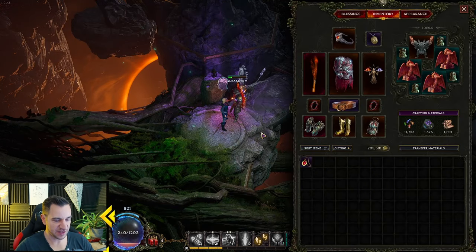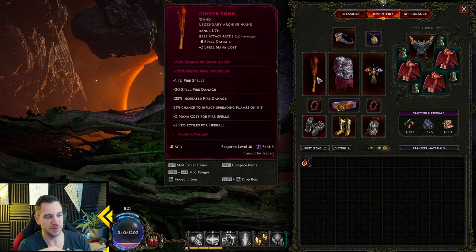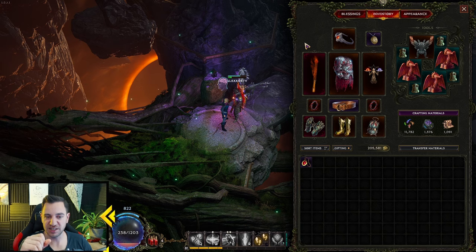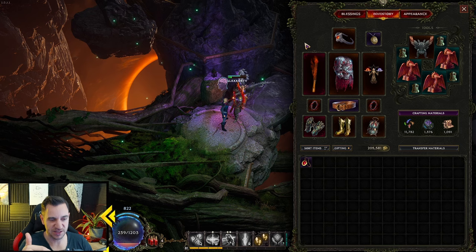There are also item affixes that can increase skill levels. For example, the Cinder Song item says 'plus one to fire spells,' meaning any skill that does fire damage — which you can check via the scaling tags — gets plus one to its level. Even if you're not at level 20 yet, it shows as 19 plus 1 from the item. Once you hit 20, the item pushes it to 21. Items can increase skill levels quite a lot — there are items with plus two, three, or even four to skills, so you can reach up to level 28, putting almost the entire tree into a skill.